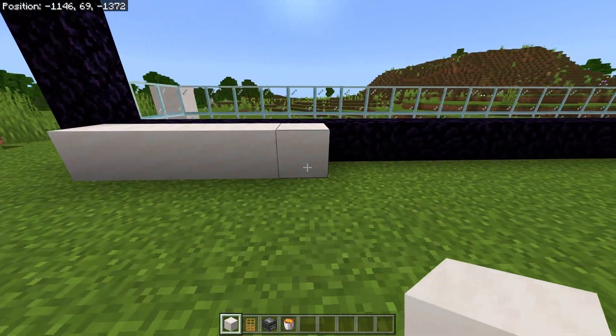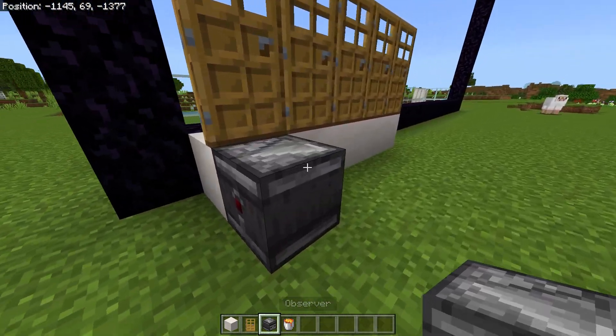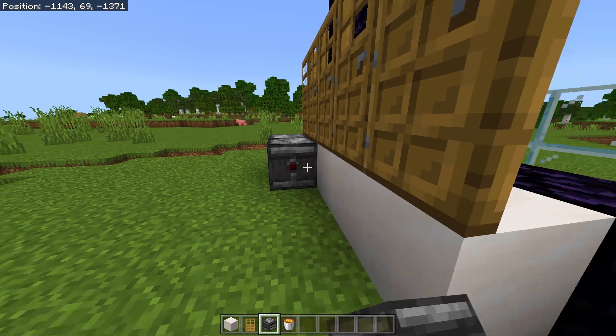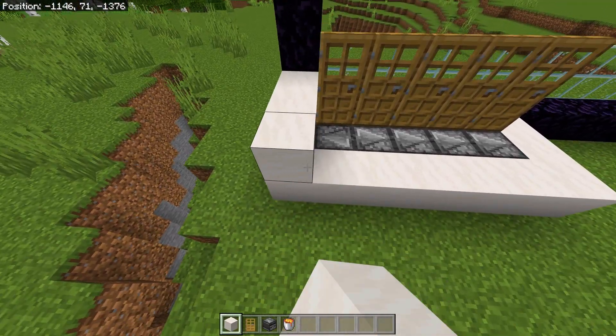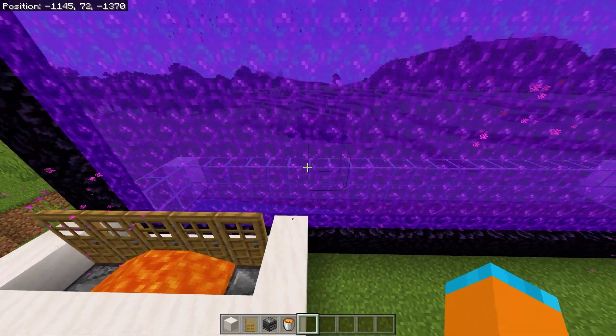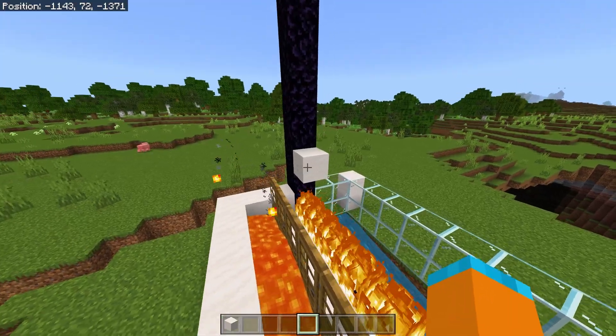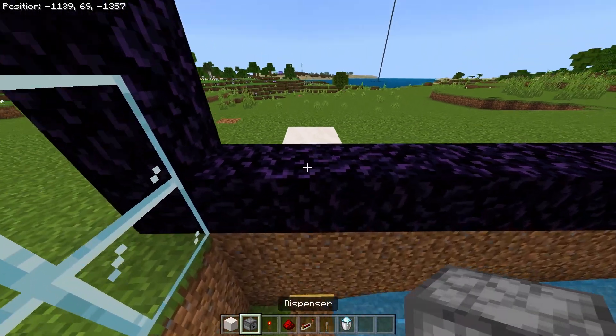Then come behind the portal and place five blocks with doors on top of the blocks. Place an observer one way and then four others facing the opposite way, with some blocks around it. Build the blocks up another layer with a lava bucket in the middle of the observers, and then the portal should turn on. If you want, you can place a block so the portal doesn't constantly stay on.